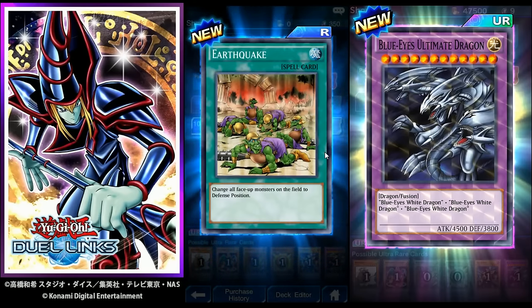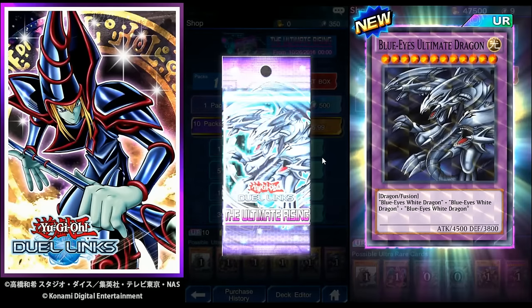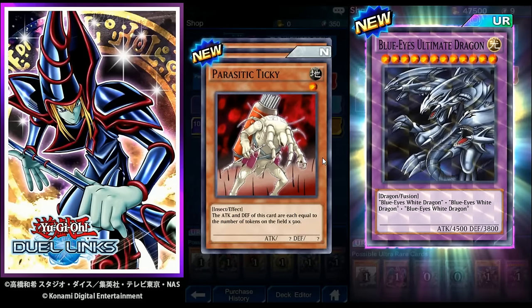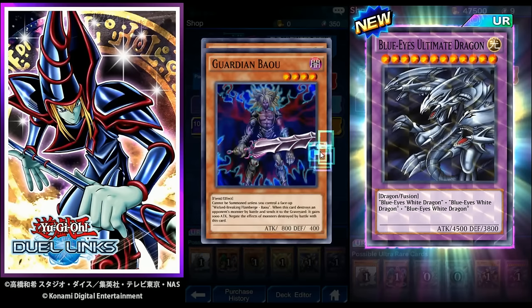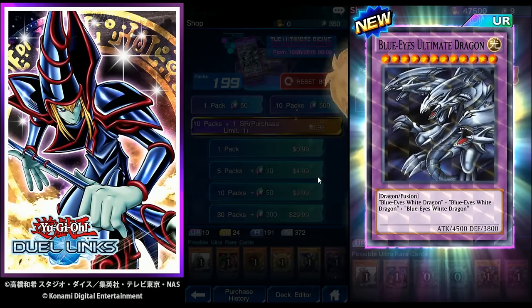Earthquake: change all face-up monsters on the field to defense position. Parasitic Tick: attack and defense each equal to the number of tokens on the field — not a very good card. Guardian Bow: cannot be summoned unless you control a face-up Wing Breaking Flamberg Bow; when this card destroys an opponent's monster by battle and sends it to the graveyard, it gains 1000 attack and negates the effect of monsters destroyed by battle. Muka Muka: this card gains 300 attack and defense for each card in your hand.